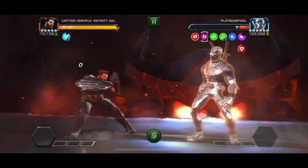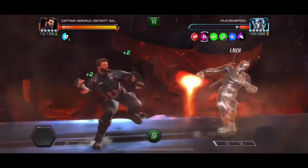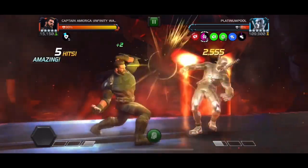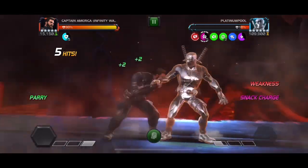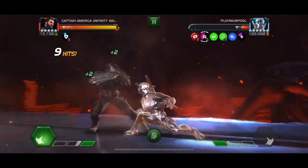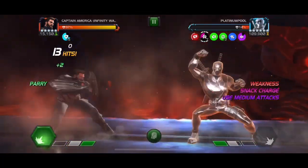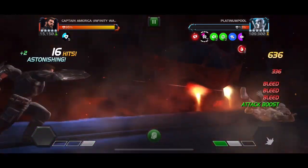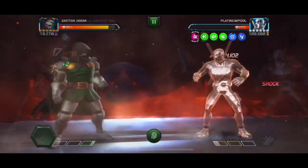I also tested out Captain America Infinity War because with certain synergies, he will apply debuffs on the parry, so he has easy access to tons of debuffs. However, I noticed that a lot of times it wasn't working — he wouldn't get the charges from the failed debuffs, or the debuffs would just go through, even though he's supposed to shrug everything off. Even with the special 1, the bleeds go through because of the ability accuracy reduction on Captain America's level 1, so he wasn't really working that well for this node.